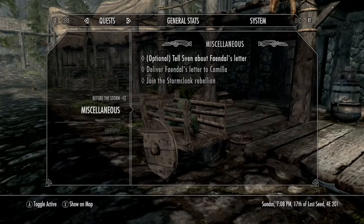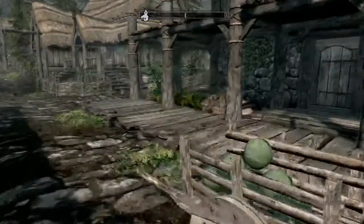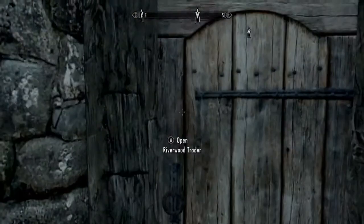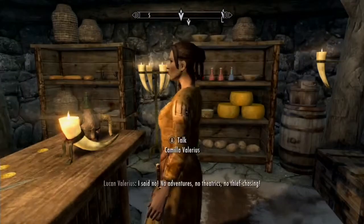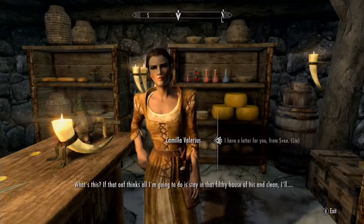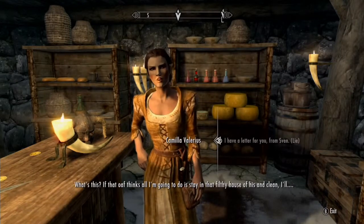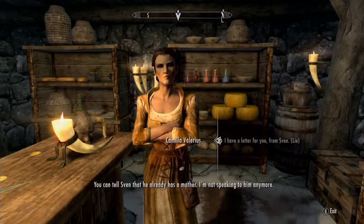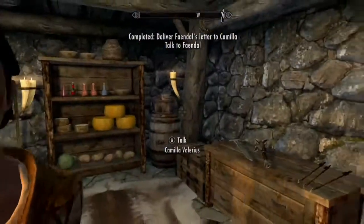So you have two options: you can give the letter to Camilla Valerius, or you can go tell Sven what Faendal is doing. I'm going to give the letter to Camilla. She reads it and says: 'If that oaf thinks all I'm going to do is stay in that filthy house of his and clean, I'll — tell Sven he already has a mother, I'm not speaking to him anymore.' And now the deed is quote-unquote done, so go speak to Faendal.